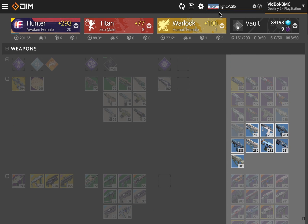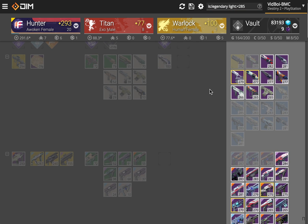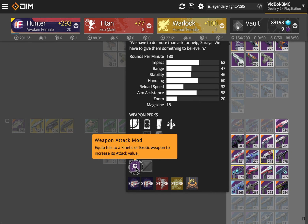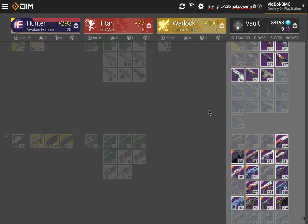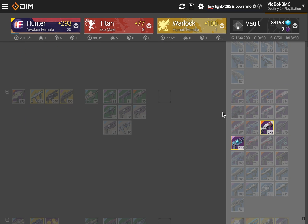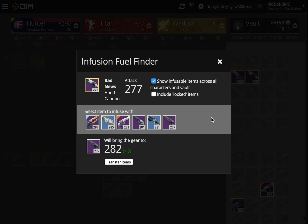The other thing you might want to do if you're looking at legendaries — let's say we're looking at legendaries that are under our power cap — one thing you might want to be careful with is to not ever dismantle anything that has a power mod on it. So like this gun here has a plus five mod, and you might not want to dismantle it. So all you have to do is say not:powermod, and that'll discount anything that doesn't have a plus five mod. Or you can say is:powermod and only select those if you want to move them to another character for safekeeping, because these are slightly special when it comes to infusion. If you want to know how an item like this will infuse, you can use our handy infusion fuel finder and figure out exactly what you can do with it.